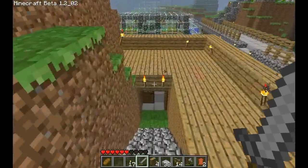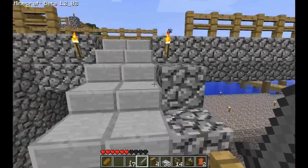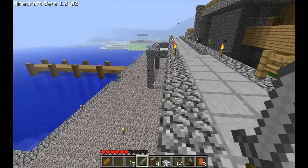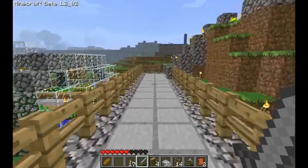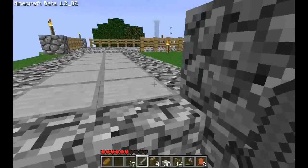So if we continue on with the little server tour, we have the dark area — we haven't really put anything on it except for gravel. That's it. We will build some buildings here eventually.